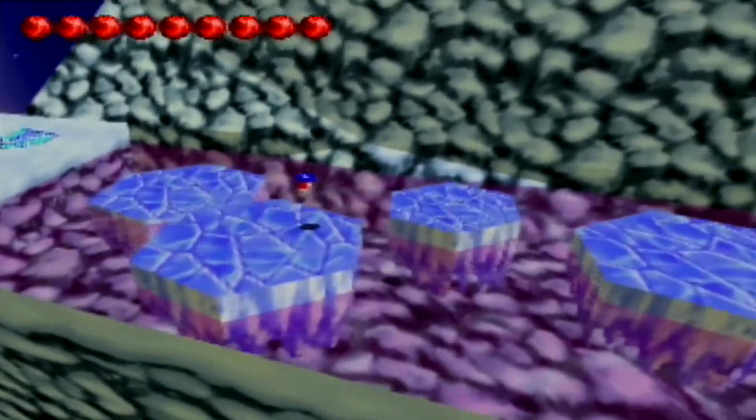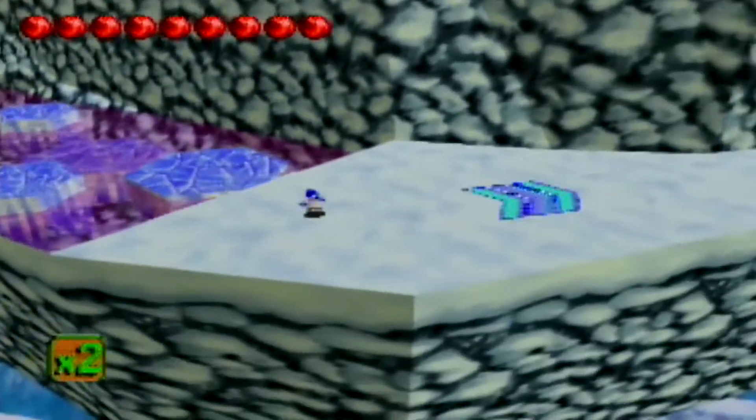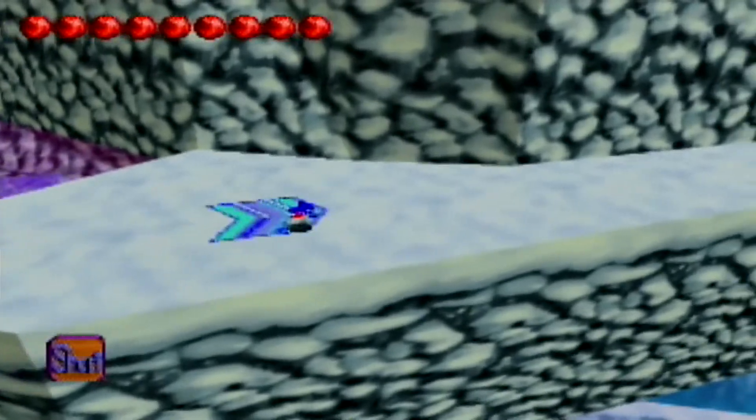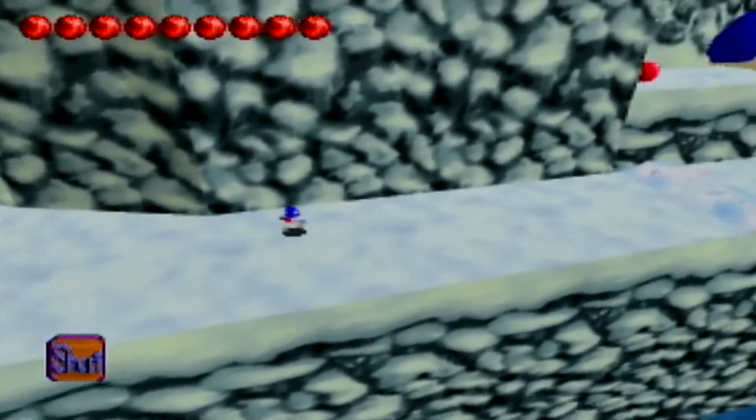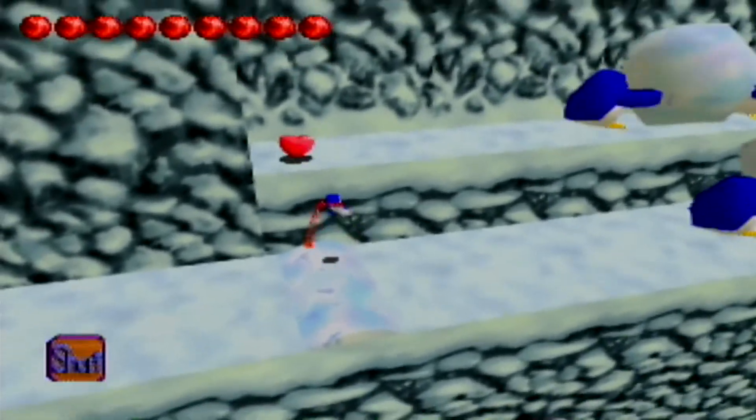Quick note — the chameleon cannot swim. I think this one's Davey. Davey was blue in the last game but in this one... anyway, the chameleon, whomever you choose, cannot swim in this game. So falling in the water is bad news — bad news, chameleons.